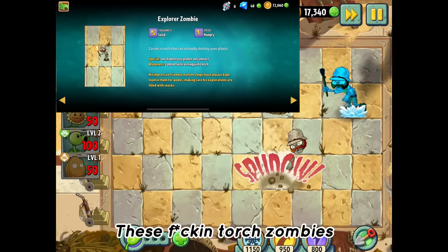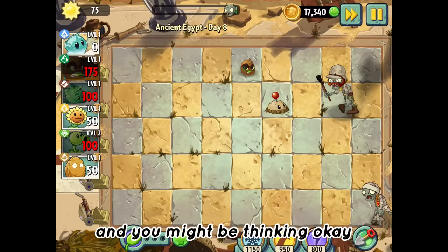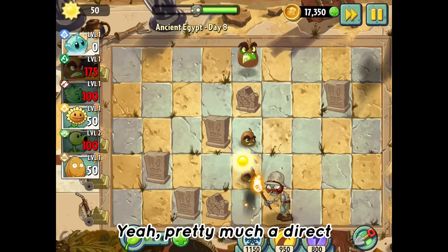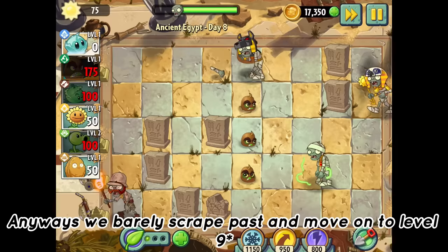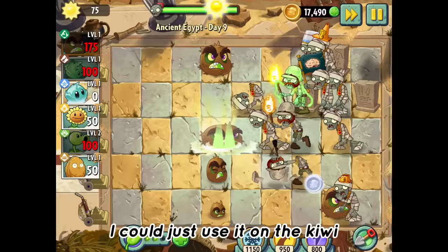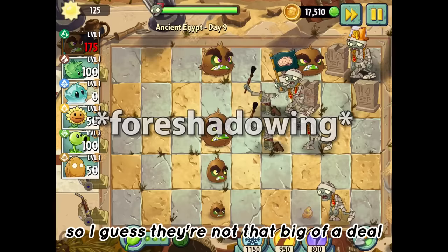These torch zombies — all they do is one-shot anything that they come near. You might be thinking, okay, just kill them before they can come near your plants. But let me show you what happens when a torch zombie meets one of my Kiwis. Yeah, pretty much a direct counter to the only thing I can use. Anyways, we barely scrape past and move on to level ten, where I did actually manage to find a counter: if I ever had any spare plant food, I could just use it on the Kiwi before the zombie even got close, which would basically kill it instantly, so I guess they're not that big of a deal.